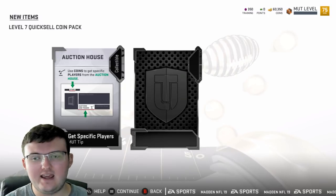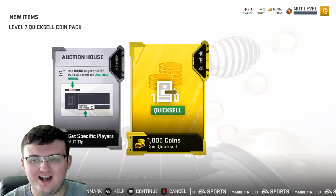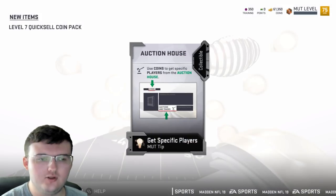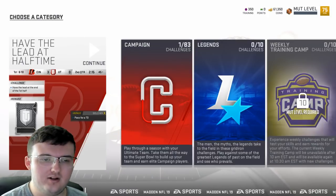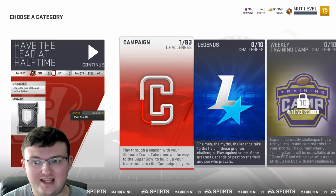Today I'm going to show you how to make as many coins as possible on day one of MUT 19. Starting off, as you level up you do get access to quick sell packs that make you a decent amount of coins. The best way to make coins day one is to start with solo challenges.